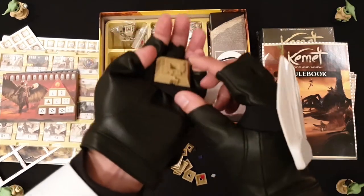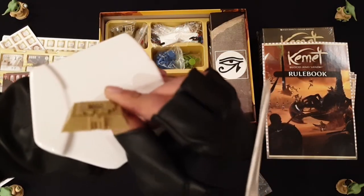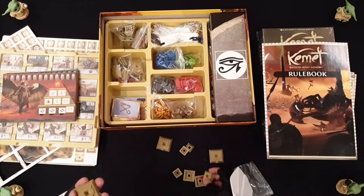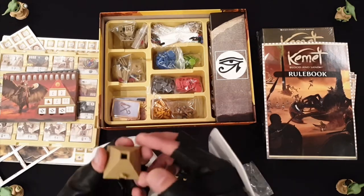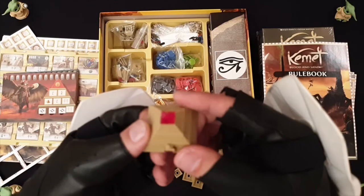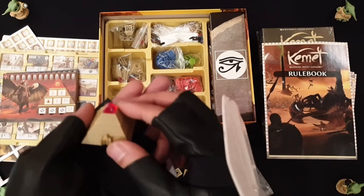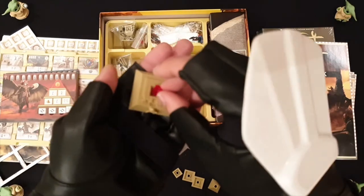One of the older components — the way they represented the pyramid was essentially a four-sided dice, a pyramid dice. You'd just flip it on the space and it would represent the level number. But what they added in this version are pyramids that you can actually build. It's not a Kickstarter without miniatures. As you upgrade your pyramid, you put on the next layer, followed by that one, and last of all you choose the color you wanted.